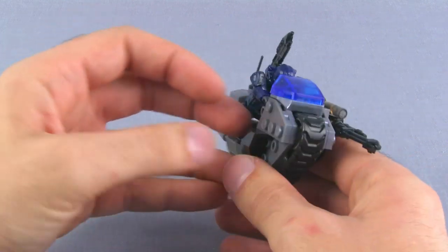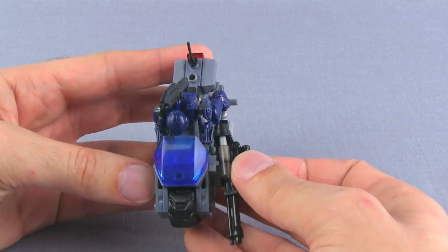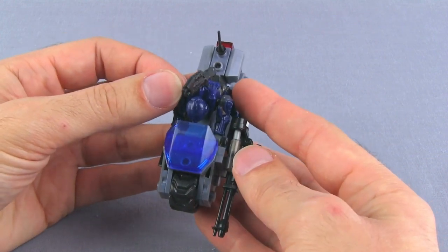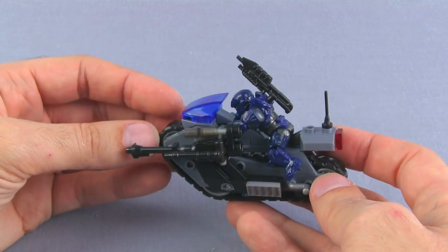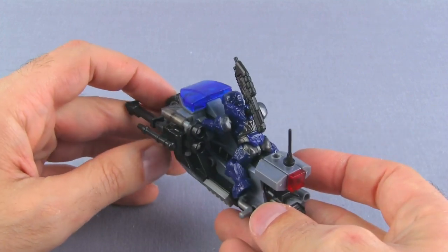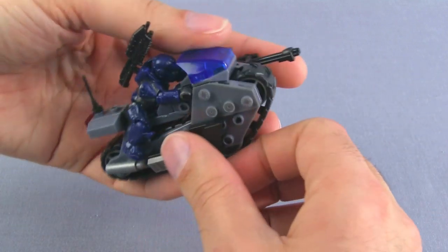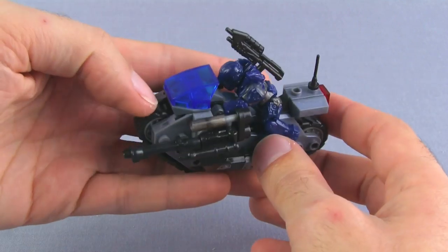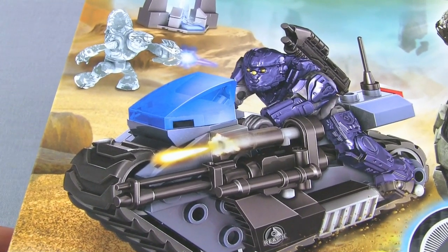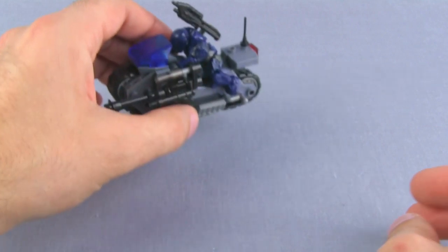Three things I don't like: one, the tread doesn't move well; two, the balance is a little off; three, whatever Spartan you put in there, he's not going to be able to look up very well — he ends up looking down into the console. There are no stickers, but the markings are actually printed onto the piece. On the box they show him looking forward, which looks proper and good — but in reality it's just a little bit off. Still, for what it is, it's cool.